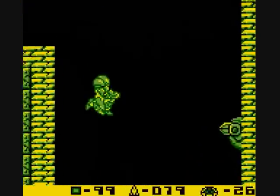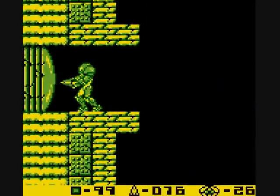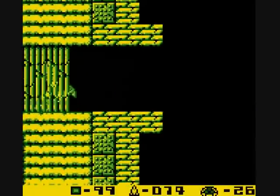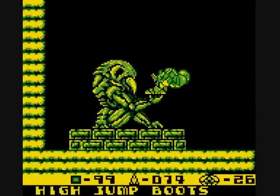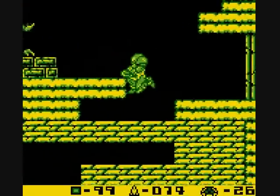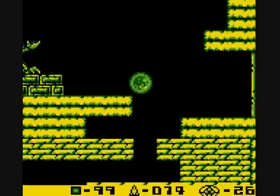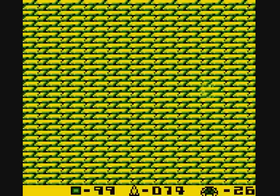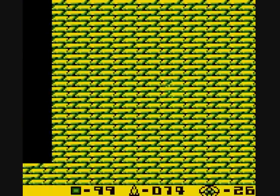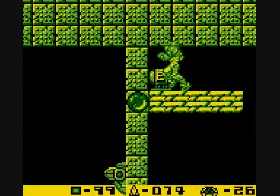Let's just go through here — don't mind the wall fires. And in this prize room we get the High Jump Boots. These are pretty much exactly what they say on the tin; we can jump a lot higher now. But there's more fun to be had in here — if we bomb our way through here, we get an energy tank.